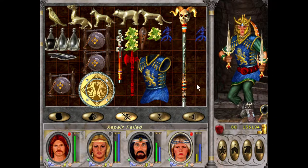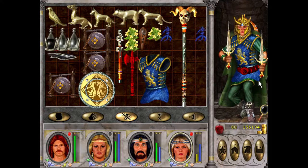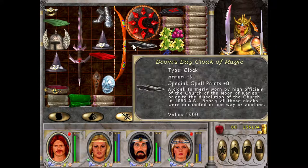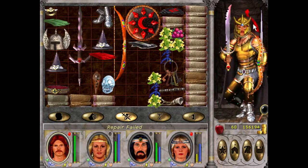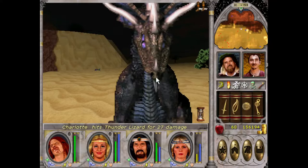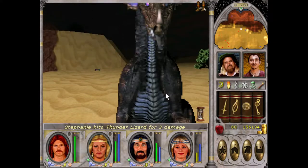Steph is absolutely bopping it here. You ought to work just like new. Oh, repair the bow - you ought to work just like new. Yeah, so the places I need to go are: Sweetwater, Hermit's Isle, Fall...